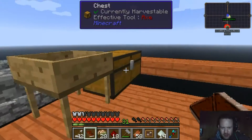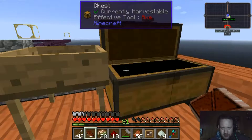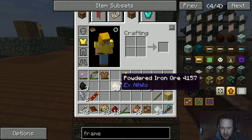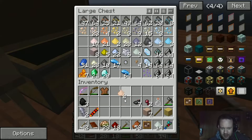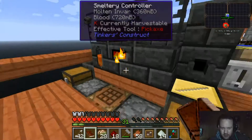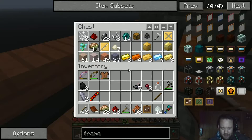That's aluminium — where is the gold? Hopefully this will get me what I need. I'm going to chuck in iron and gold ore. We got gold ingots, sweet. I'm going to take two of those. I also need a dropper.